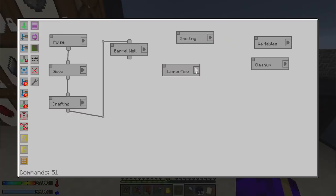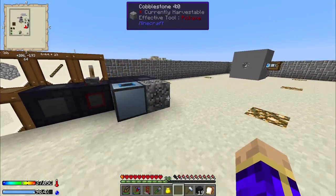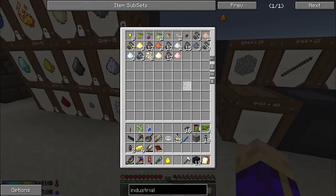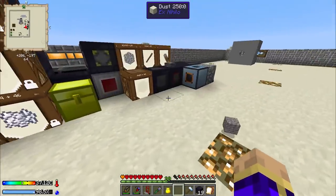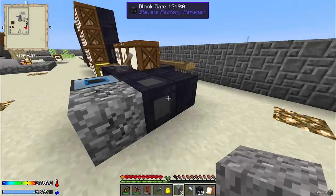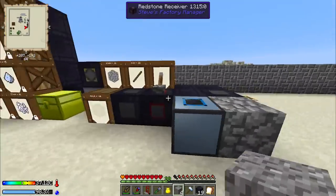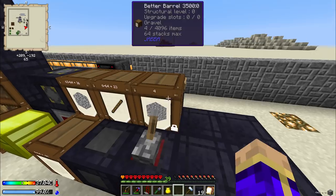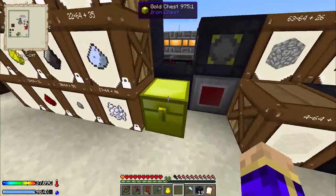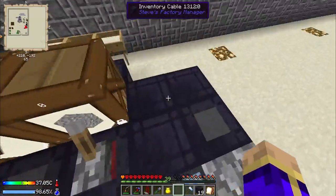So now this entire Hammer Time construct is just going to create gravel, which is going to get instantly picked up and shoved - hmm, it's actually not getting picked up. It is too far away. That's fine - we can set this to high to temporarily disable the entire thing because I want to lock this barrel to gravel. I actually think I can just move the rapid item valve that I have over to here - yeah, that'll work.